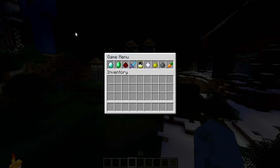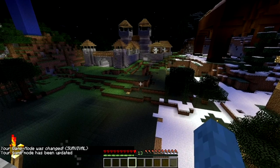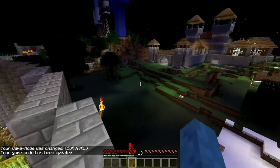If you have a look through it, you can change your survival or creative mode by clicking on one of these. I'm in creative now - if I click on survival it will change my mode. All I did was left-click on that and it did it for me, and as you can tell I'm now in survival.